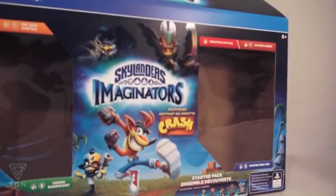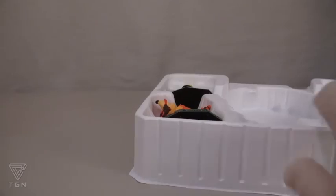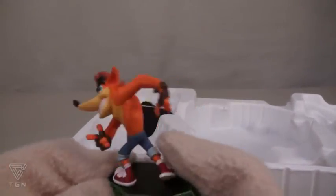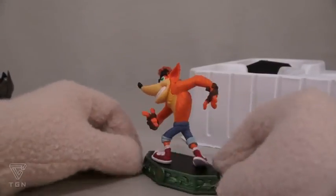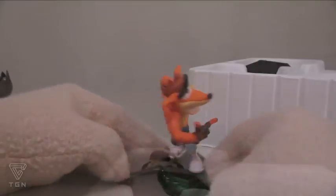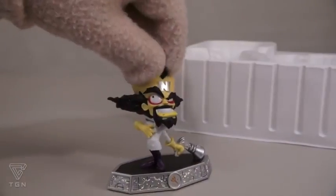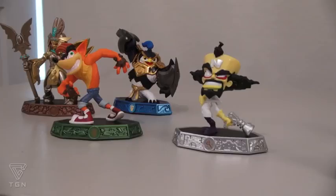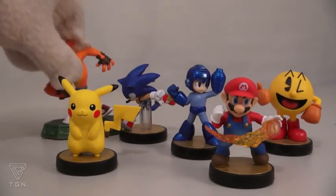So now if you got the starter pack with the two extra figures, it's gonna come with Crash Bandicoot! This is a pretty big deal since Crash Bandicoot used to be a pretty big video game character about 20 years ago. But he's now playable in this game and he's part of the life element! This pack also comes with Crash Bandicoot's arch nemesis, Dr. Neo Cortex! This guy was the main villain of the Crash Bandicoot games, and now you can play him in this one! And it's even cooler when you take Crash Bandicoot and put him with the other iconic Nintendo amiibos!